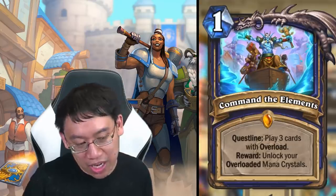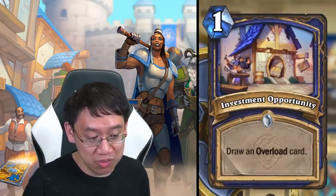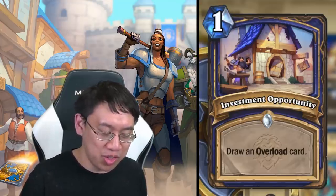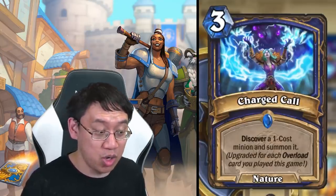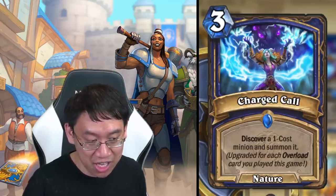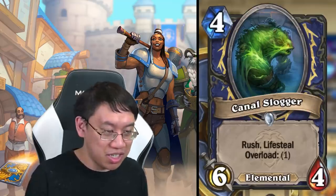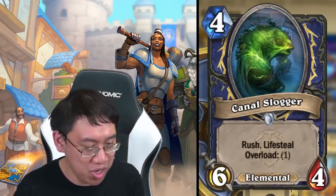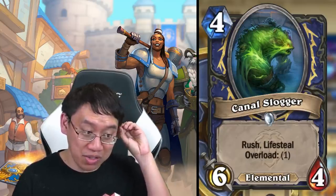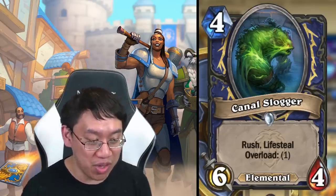Shaman gets a lot of support for Command the Elements or an overload deck. Investment Opportunity: one mana, draw an overload card from your deck. A one-mana draw-a-card is never quite that great, but if you really want to push the overload theme you can. Charged Call: three mana, discover a one-cost minion and summon it, upgraded for each overload card you've played this game — a really good card to cast twice. Canal Slogger: four mana six-four rush lifesteal overload one elemental — fits into elemental, overload, and control packages. Four mana deal six and heal six is extremely efficient.